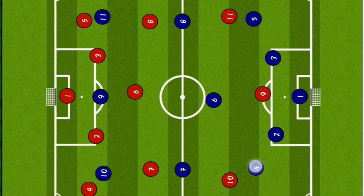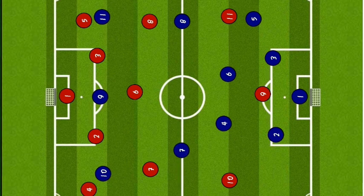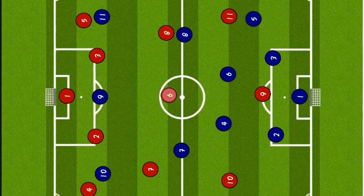Number 4 is in the midfield. Number 6 is in the double pivot. Number 7 is in the 8. We have a free man. We have three advantages — four against three.